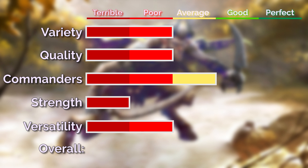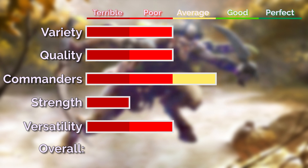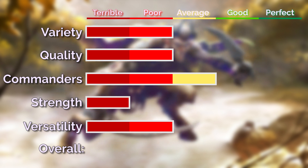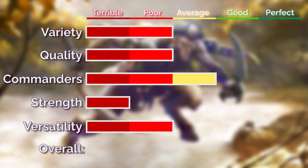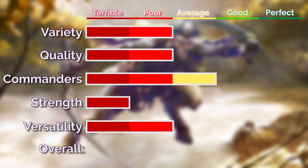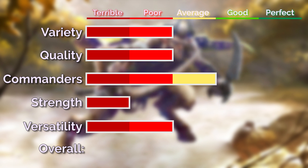So what's the verdict? They certainly aren't going to be a strong tribe — most of the creatures are small. They have choices that provide a bit of a power boost, but even with token generation I think they'll struggle to go wide enough to be a big threat. However, the haste Gallia provides is really important for a go-wide strategy, letting you dump out a big board state and swing straight away, which is what really makes this tribe actually playable.